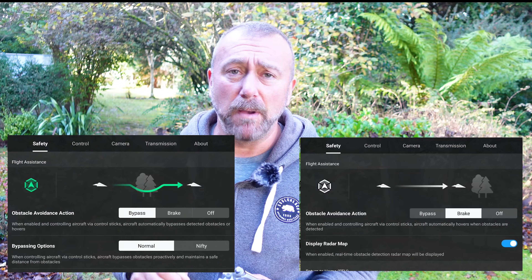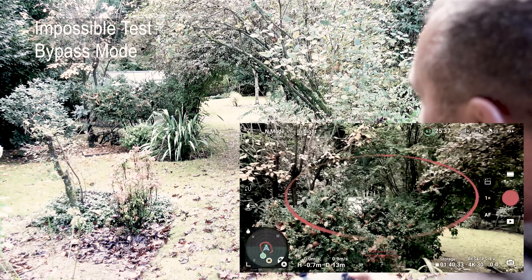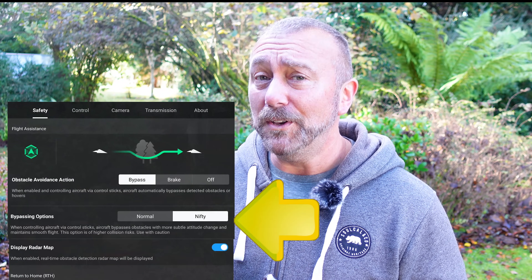The other week I did a video explaining the differences between bypass mode and brake mode and how it affects the stability and smoothness of flight of the Mini 4 Pro. I also tried to do a bit of an impossible test going down the garden through this tunnel of undergrowth. Now bypass mode has got two further options below it — two sub-options called normal or nifty mode.